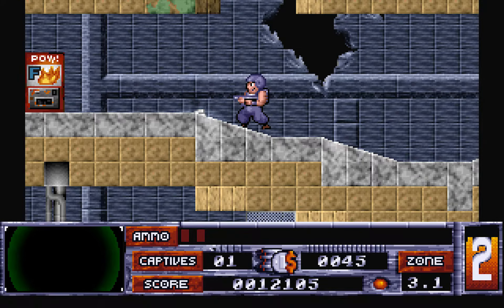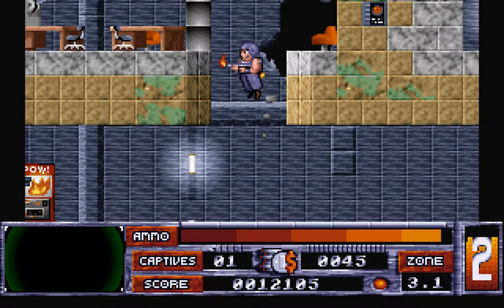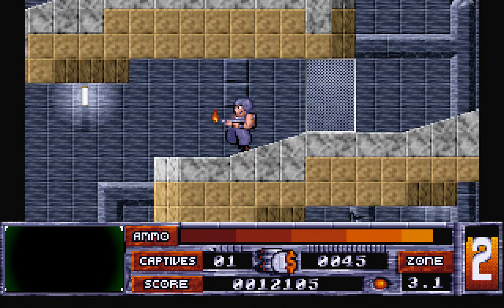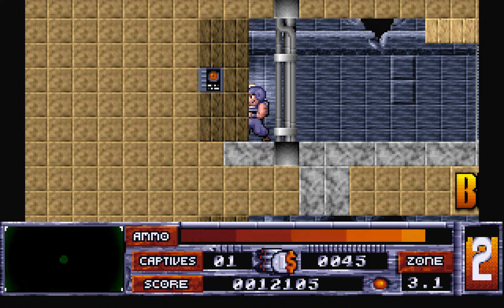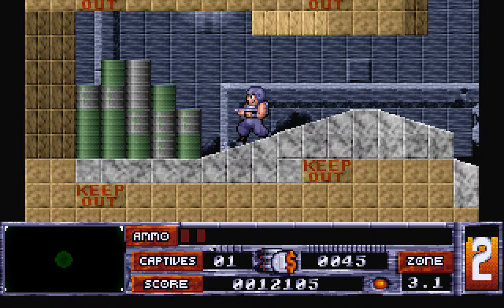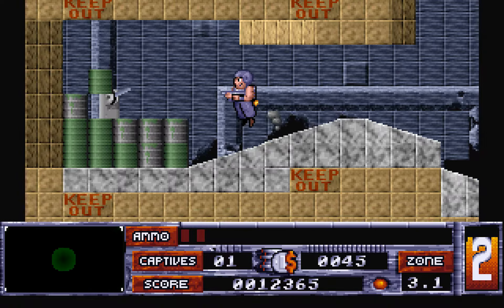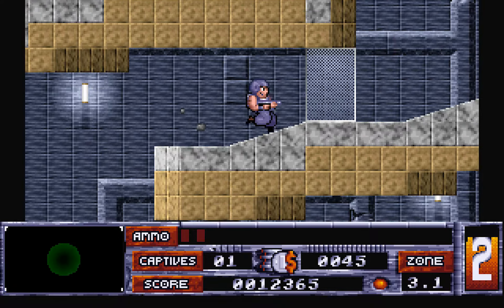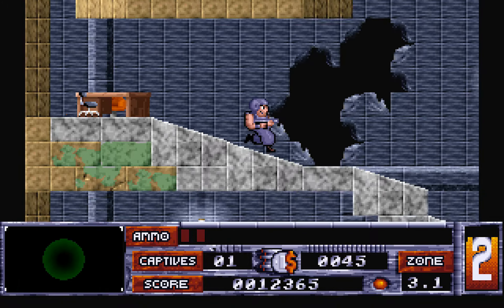I'm surprised that didn't wreck me. I still need to try and get through there. I don't know how — I have no idea how. And there's one captive left to find. Where is this captive? There's the hidden switch! You thought you could fool me, Alien Carnage. It actually just kind of did — I went the wrong way.